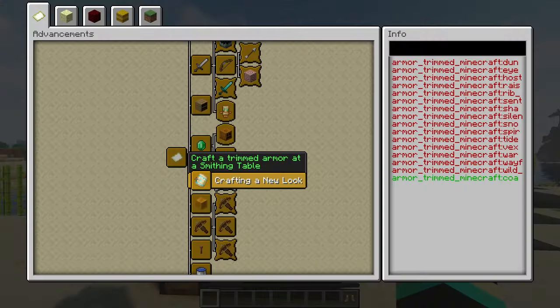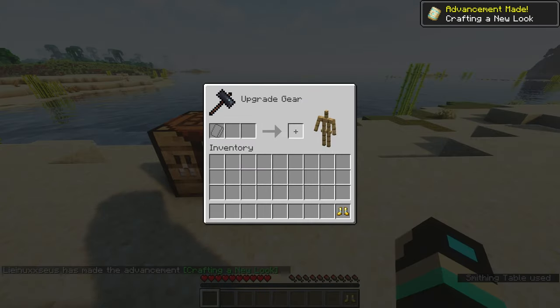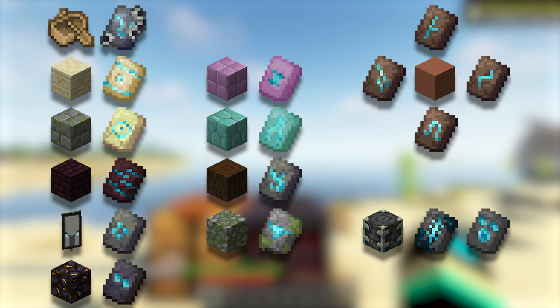Crafting a New Look is an advancement found in the Adventure tab that requires you to apply one of the 16 armor trims to armor using a smithing table. Here's every trim and where you can find it.